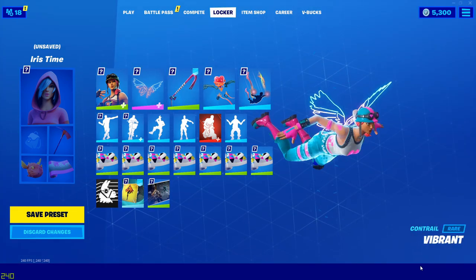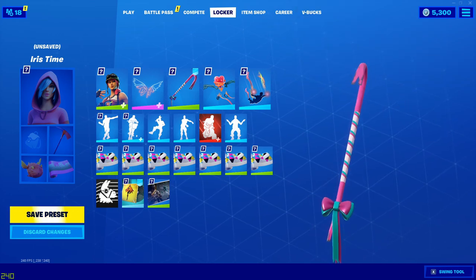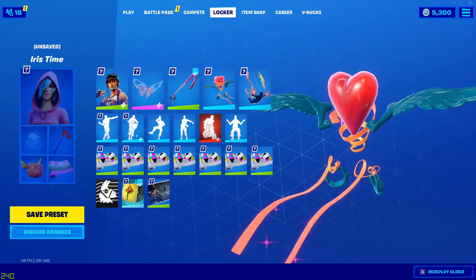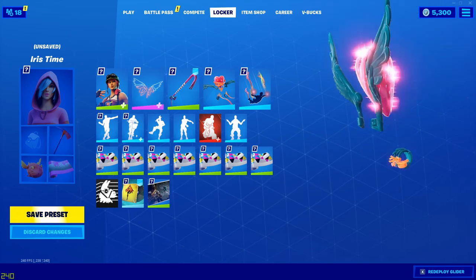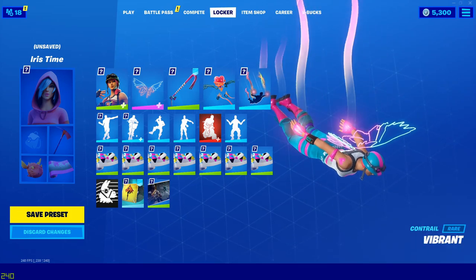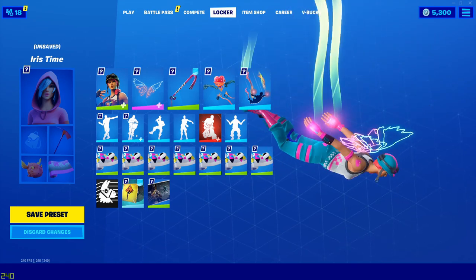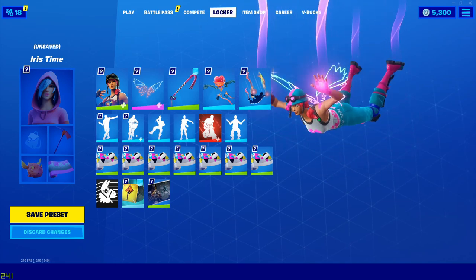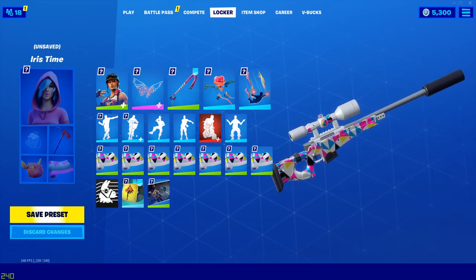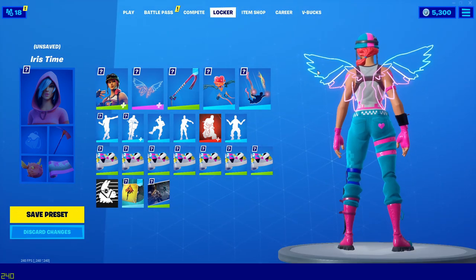Then we've got the Bold Bar harvesting tool — that's nice. We've got the Heart Span glider. Then we've got the Vibrant contrail, which also looks very good with the back bling. And then we get the Chromatic wrap. That's pretty much it for the third combo — let's move on to the fourth.